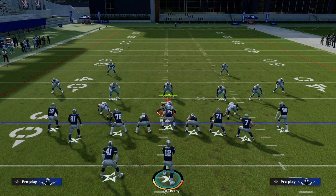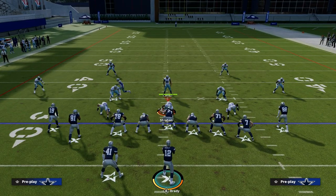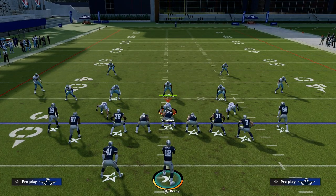Shallow cross is simply a 10-yard dig with a slant of some type or a shallow route of some type — could be a slant, could be a cross, whatever you want to do. So there is some versatility.